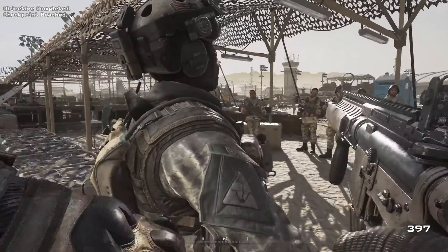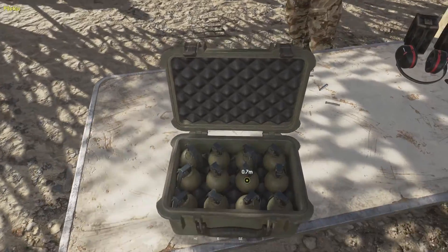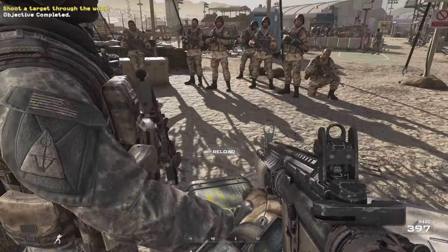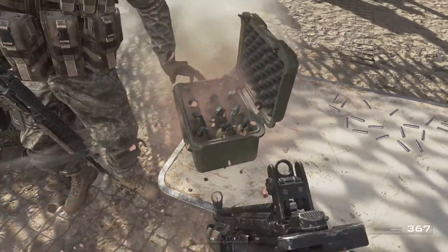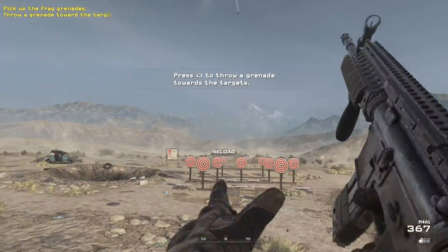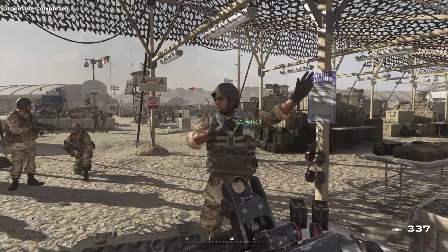Last but not least, you need to know how to toss a frag grenade. Private Alan, pick up some frag grenades from the table. Toss the grenade down the range to take out several targets at once. Note that frag grenades don't roll well on uneven surfaces, so think twice before tossing one uphill.